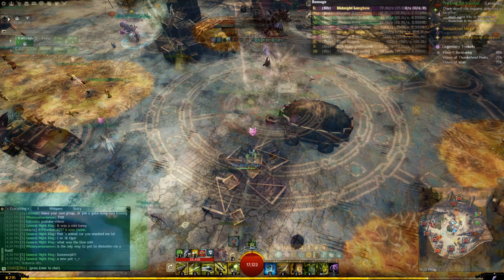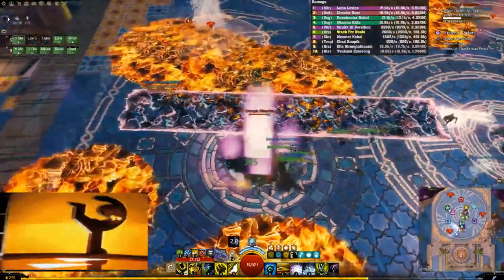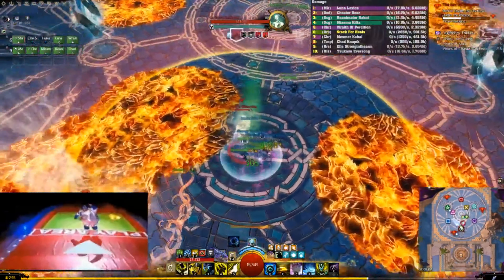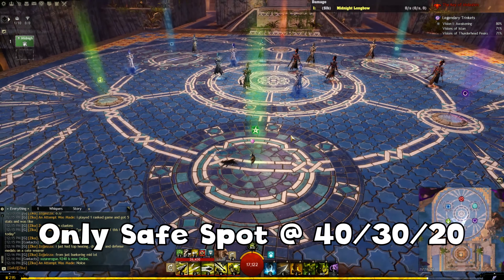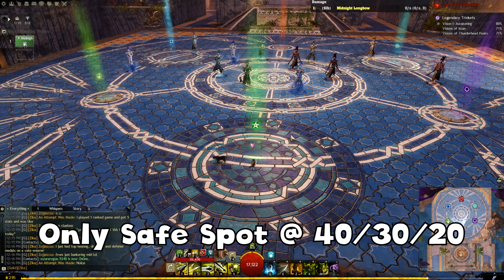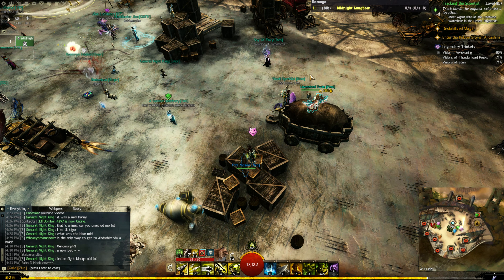The last mechanic pertains to 40%, 30%, and 20%. This is the major change for the fight — there really aren't any other changes outside of this. At 40%, he consumes one of the pylons and you want to go to the indicated star on screen, which is the closest giant circle to the door or entrance. There's going to be a white circle that everyone has to stand in, including people on the pylons and the tank. If you're not standing in it by the time it closes in, you'll die instantly. If everyone makes it, one person — including potentially the tank — will be randomly selected.